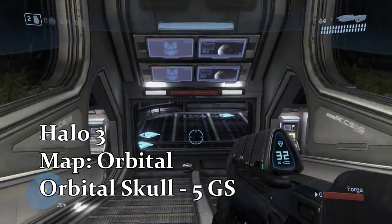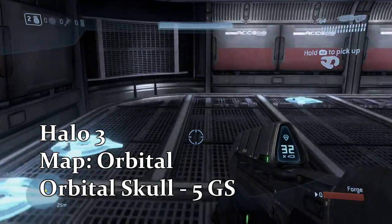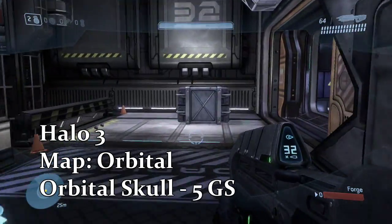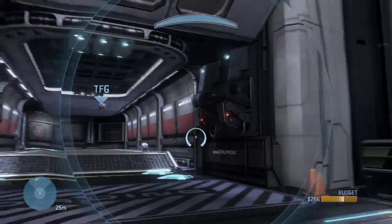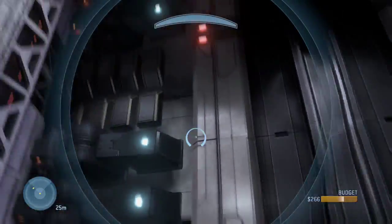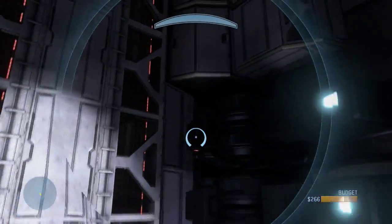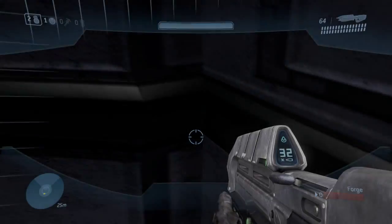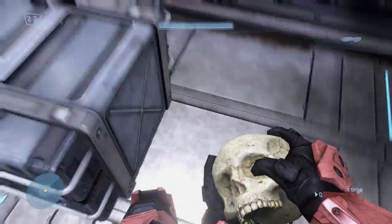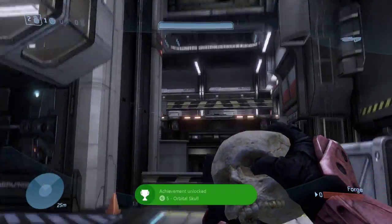The next map we're going to is Orbital. You have to walk down and go to where the death pit is, which is down here where you can actually fall into space, and then you want to go into monitor mode and just fly to the very top of it. On the shorter side, you go up and there's the skull. Just drop down, grab it, and you will get another achievement worth 5 gamerscore.